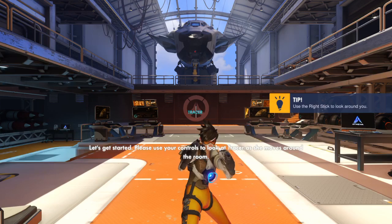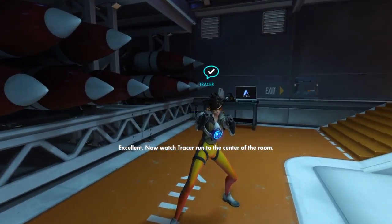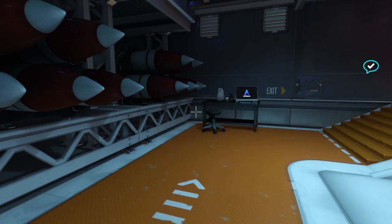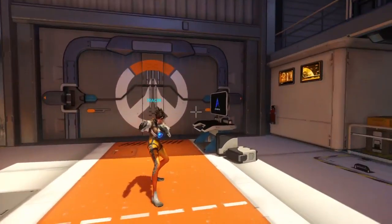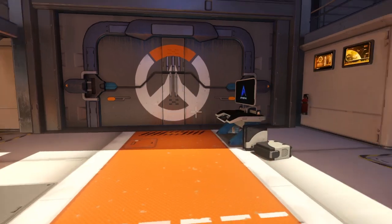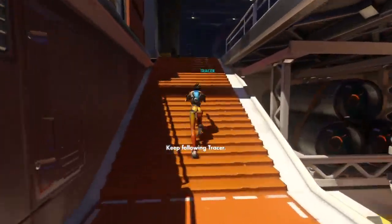I guess you'll get to do this with me. Excellent — now watch Tracer run to the center of the room. Let's go over the basics of movement. Follow Tracer as she moves around the hangar. Continue following Tracer, keep following Tracer.